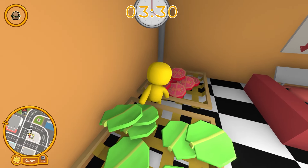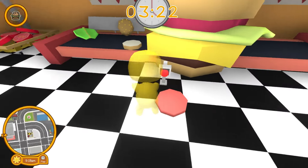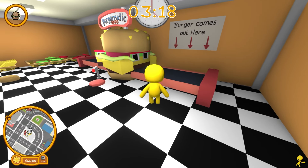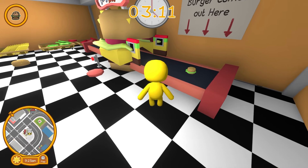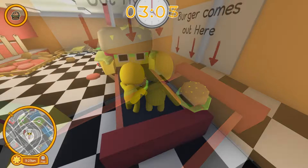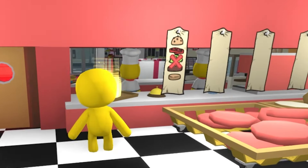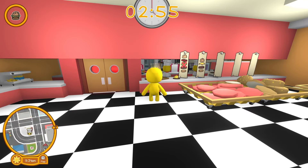Next, I need some lettuce and tomatoes. The patty fell on the floor. I didn't mean to press the button! Now all the ingredients on the belt have gone into this machine! I got the order wrong! I'm just going to serve this anyway. Maybe they won't notice. There's a big red X on the order! I guess I messed up that first burger.